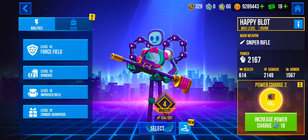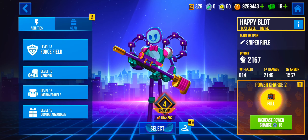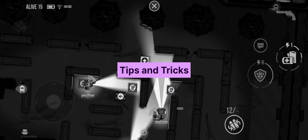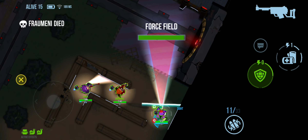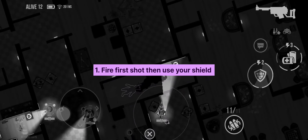That brings us to the end of Blot's abilities. We now go through a few tips and tricks which can be applied to find more success with this hero. The first tip is: you need to fire the first shot and then put down the shield.